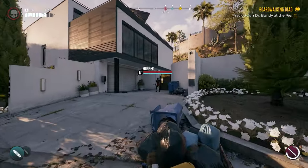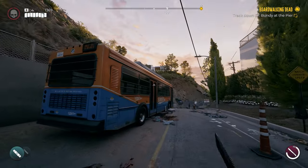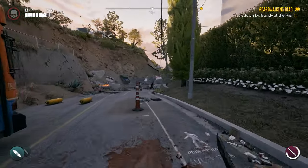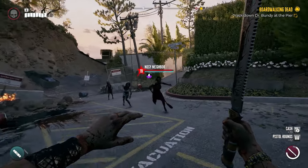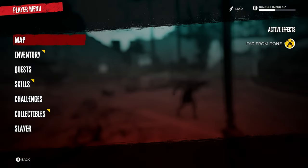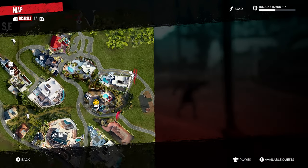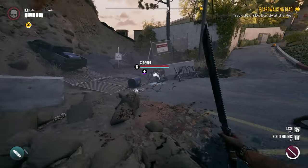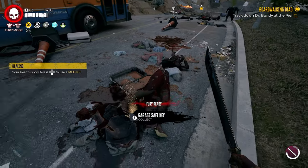There's a shambler here and a runner. A little further down you should see a giant bus. At the bottom of the hill is the Nosy Neighbor. I'll open the map to show you exactly where I'm standing — it should be near the red lines on the far eastern side. Just take out these zombies and the Nosy Neighbor should drop the key for the safe.